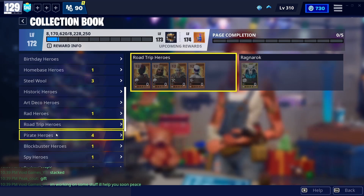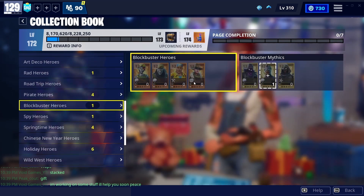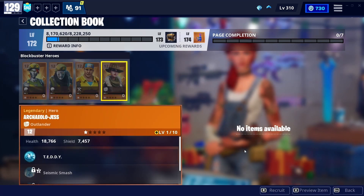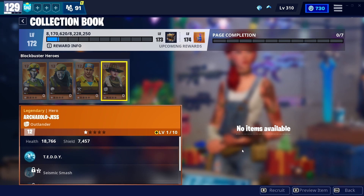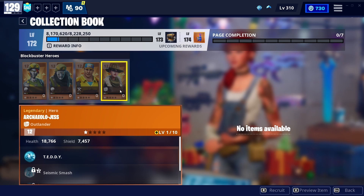You can also recruit Jess — there she is. She's really really strong and has a lot of good abilities, so if you need a good outlander, pick up that Jess.